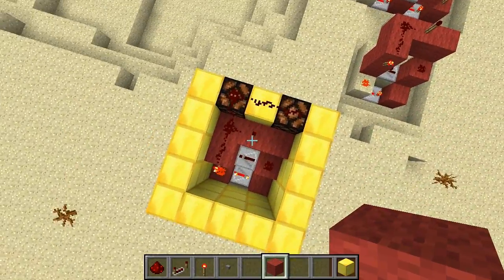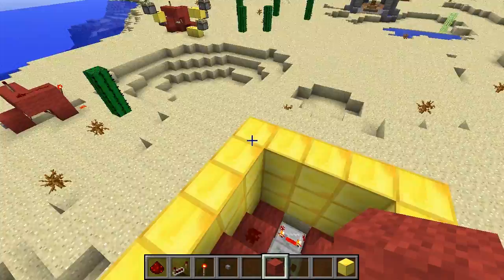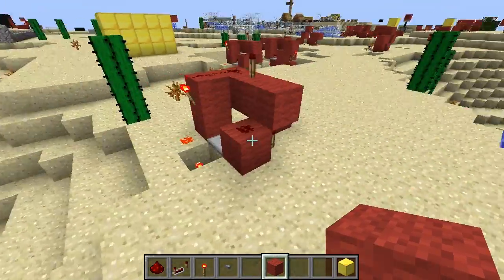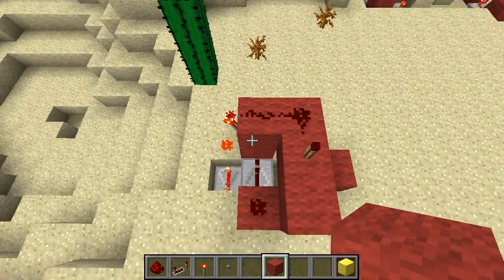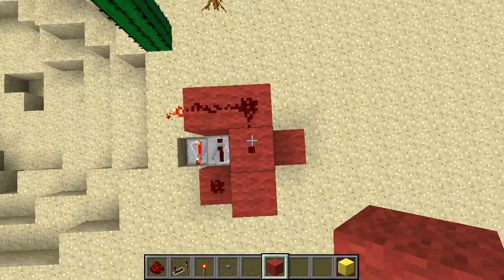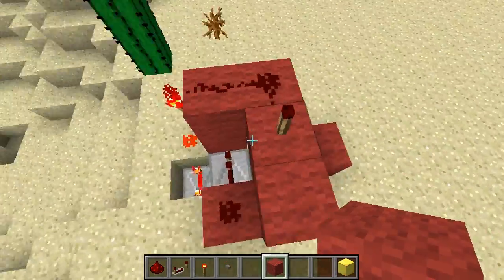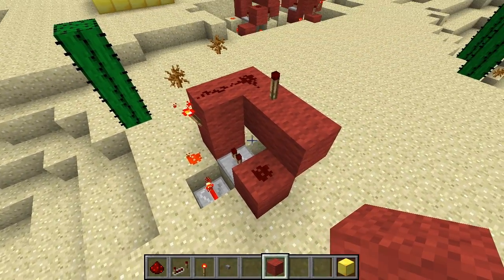It's almost 3x3. Let's see it one time without the border of golden blocks. So that's it basically. It's 3x3 in the main thing, but you need one block to get the input. Now let me show you quickly how to build it.